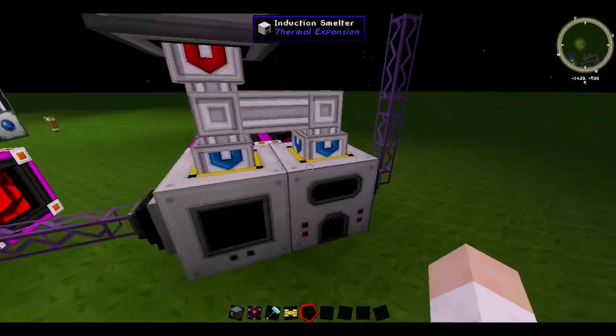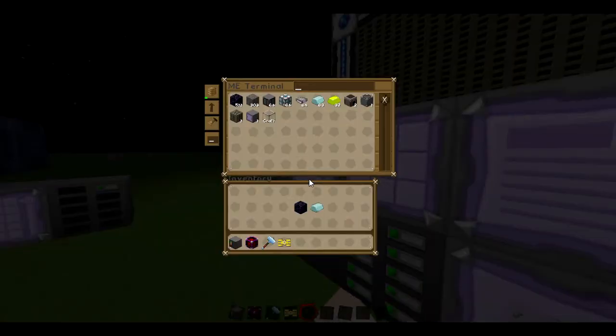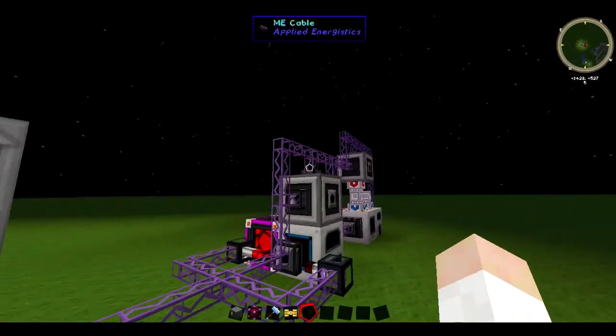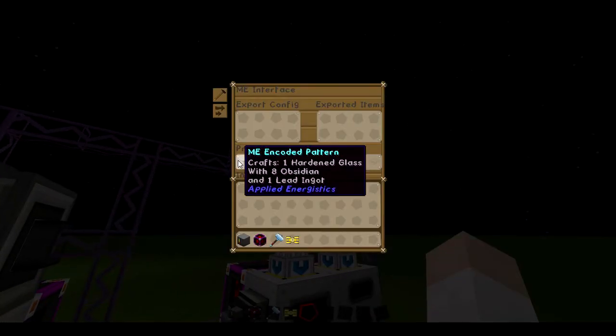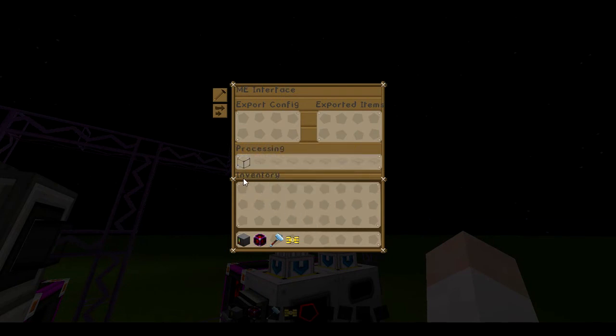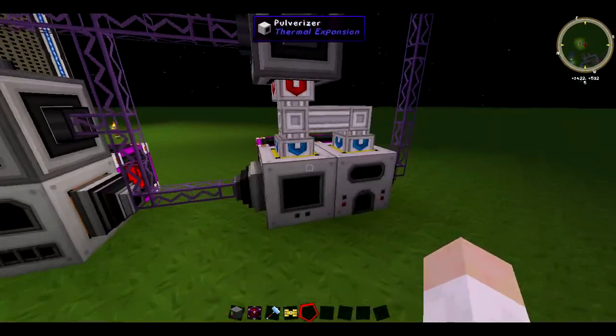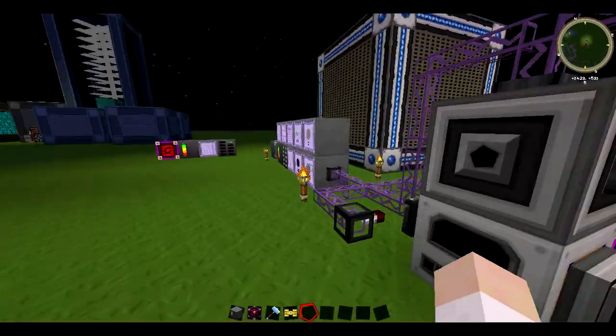The induction smelter will receive the lead, because that's the only other available place it can go since the other bus is on whitelist mode. This interface here has an encoded pattern for hardened glass — obsidian and lead ingot. I could have made it crushed obsidian and lead ingot and set it straight to the induction smelter, but instead I want to show a slightly more advanced setup.